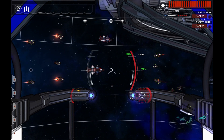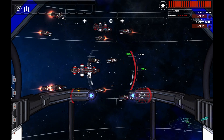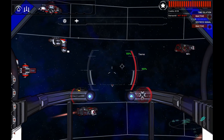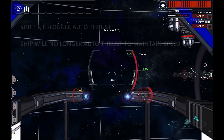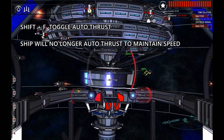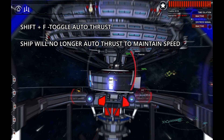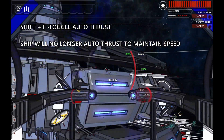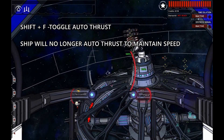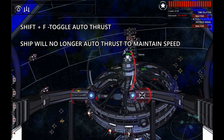Another very important concept is turning off auto thrust. Right now I have auto thrust, which means my speed setting is being taken into account. I can turn off auto thrust with Shift-F. Now if I maneuver, I am heading in the same direction as I was before — I have total manual control of my ship using thrusters. Turning my ship, but I'm still moving in the same direction. When I toggle that back, my ship is going to thrust again to reach cruise speed.